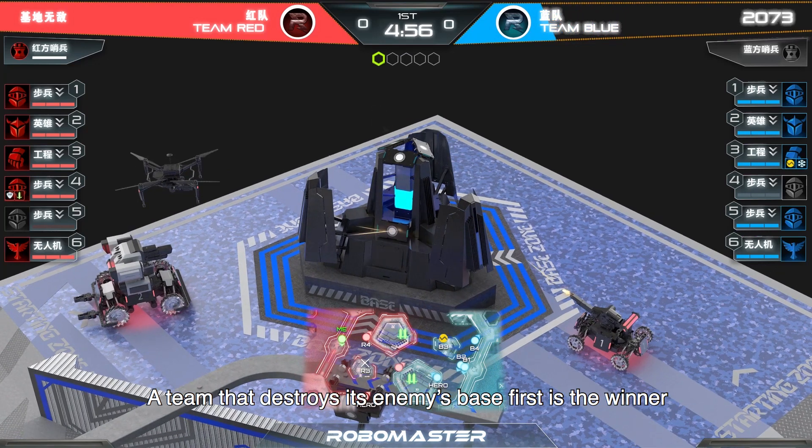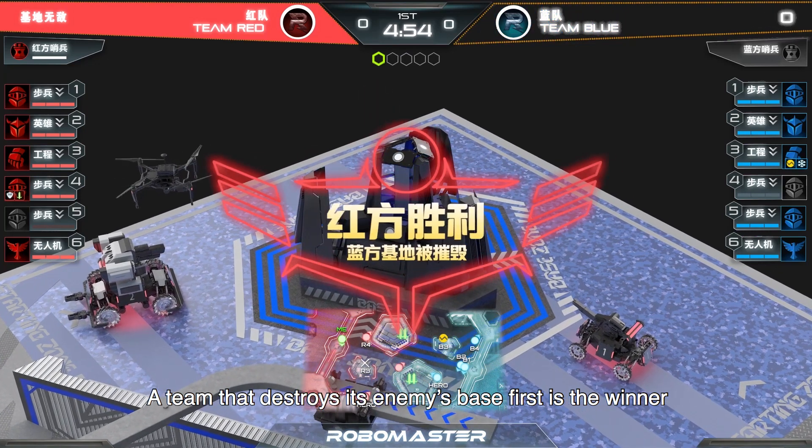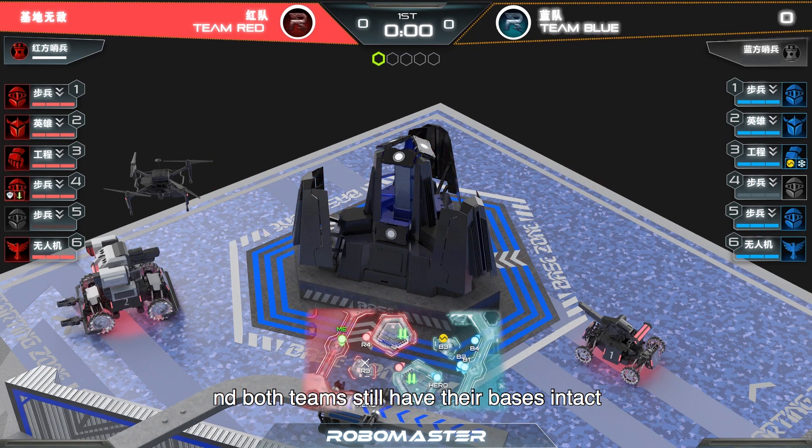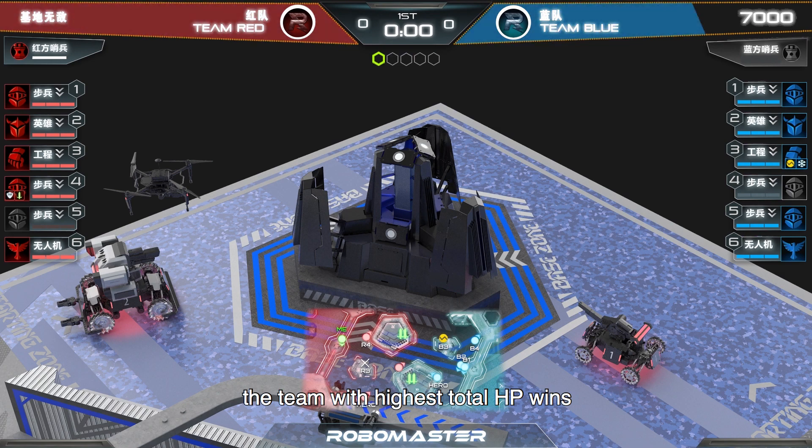A team that destroys its enemies' base first is the winner. If the seven-minute limit of the match runs out and both teams still have their bases intact, the team with the highest total HP wins.